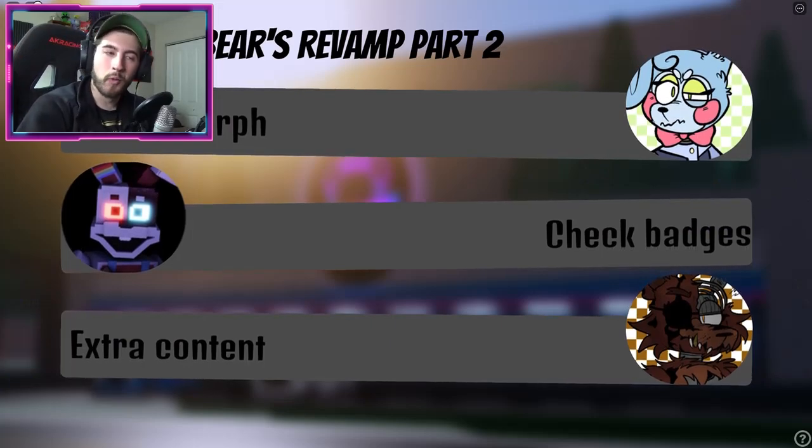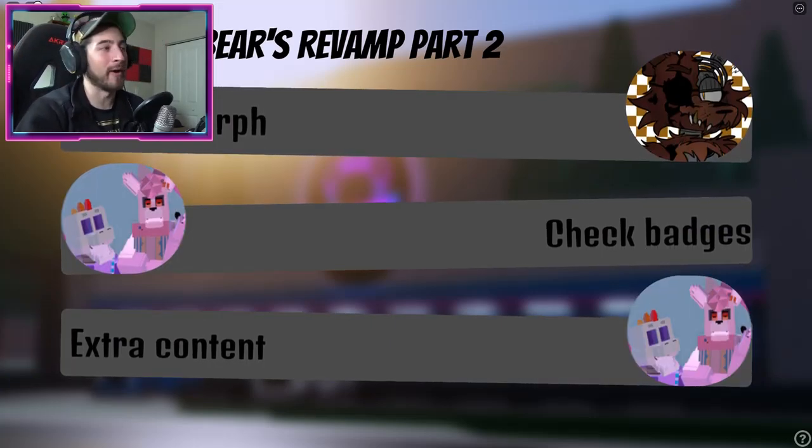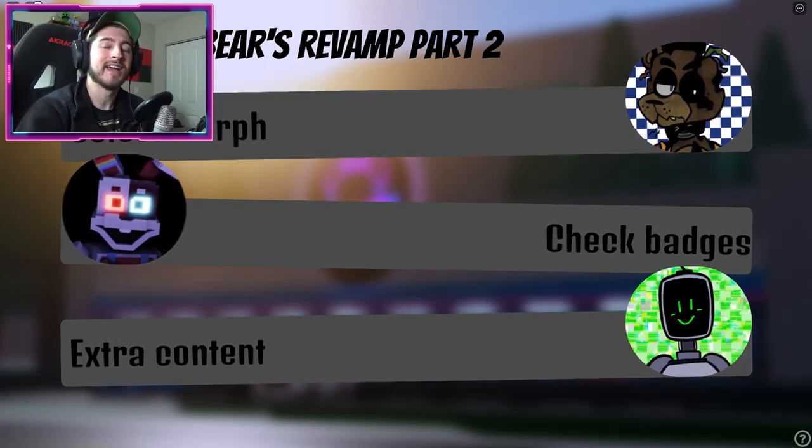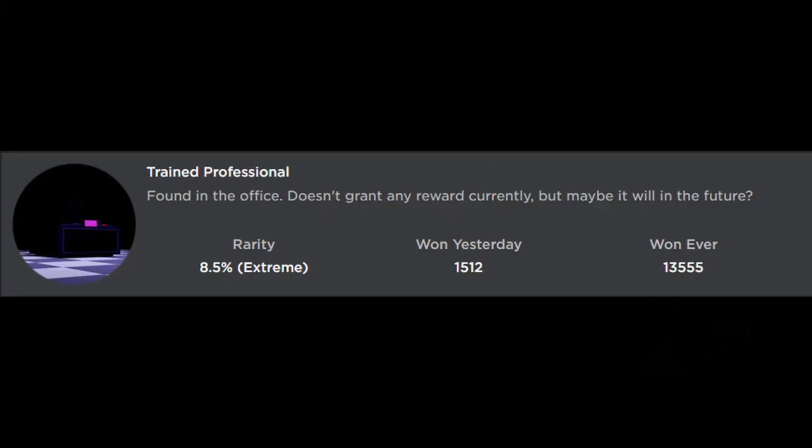Hello everybody and welcome back to another episode today on Roblox. My name is Digi, and today I'm going to be showing you guys how to get the new badge called Trained Professional, found in the office. It doesn't grant any reward currently, but maybe it will in the future.